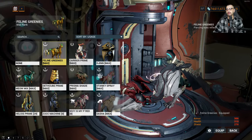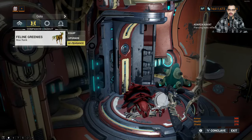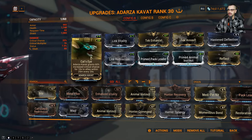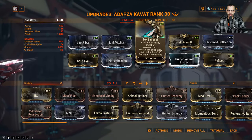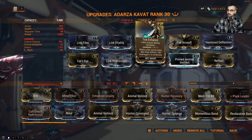Let's go over the basic build. The first thing — you see Feline Greenies — that's the Adarza Kavat. They're going to give you 60% base crit chance for 10 seconds. But 10 seconds is going to get buffed by Tech Enhance, you're getting 30% bonus ability duration, so that's 13 seconds. Easy math.